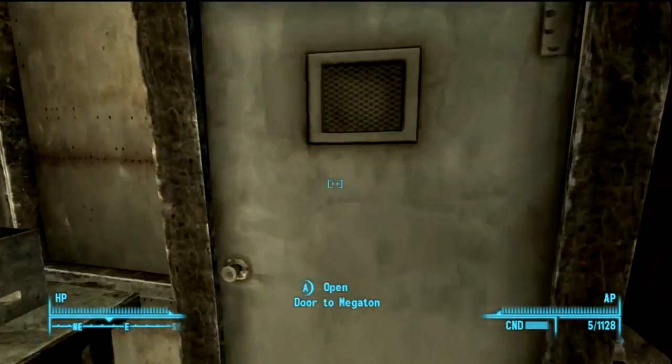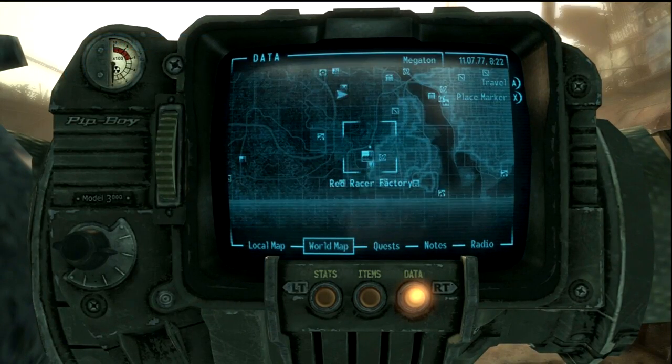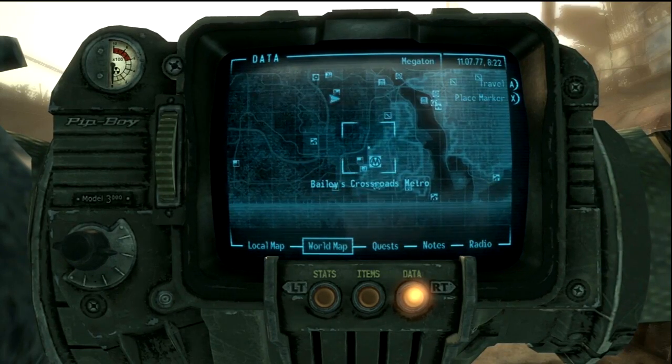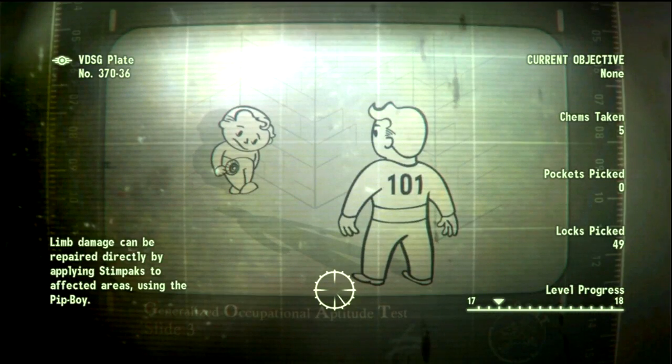Okay, surprisingly we are ready to go. We're just going to travel, get rid of these pre-war books and then we're going to be gone to the next quest. Let's find where it's at — Arlington Library, there it is. Travel there, give that girl the books and then store everything except like one weapon and we will be good to go.